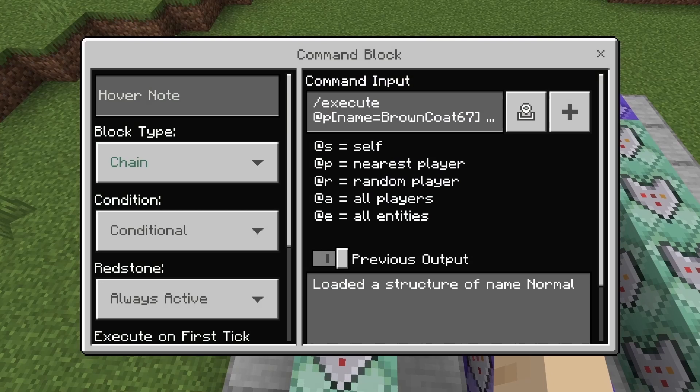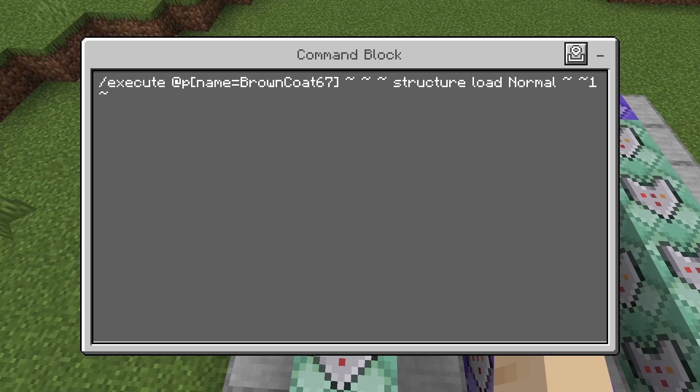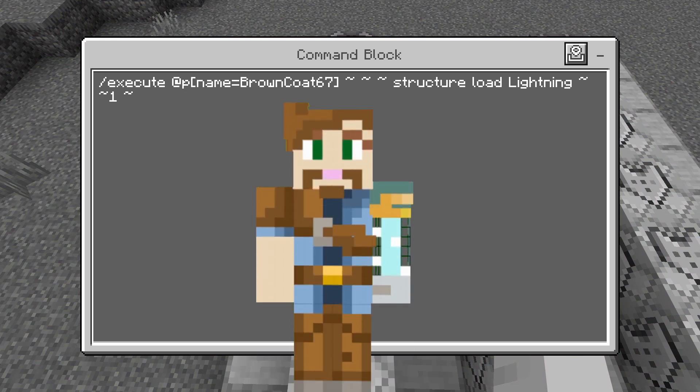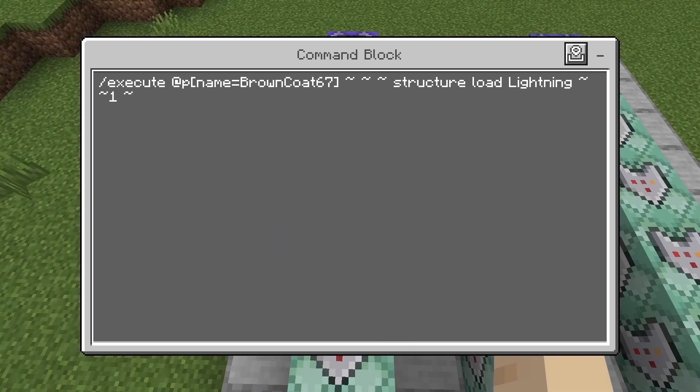The next chain block is execute at P, name equals your username. At your location, it's going to structure load 'normal' — that's the iron nugget we saved — at tilde, tilde one, tilde. This gives the normal nugget back to you so you can switch back. The following chain block is execute at P, name equals your username, tilde tilde tilde, and it's structure load 'lightning' — one of the Flash's coolest powers. More on that in a little bit. The position for that is tilde, tilde one, tilde.